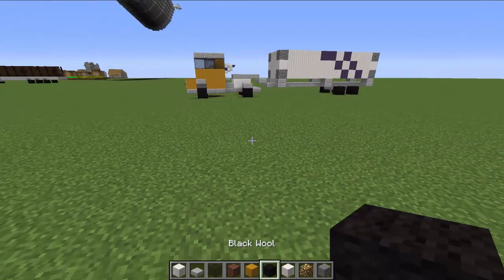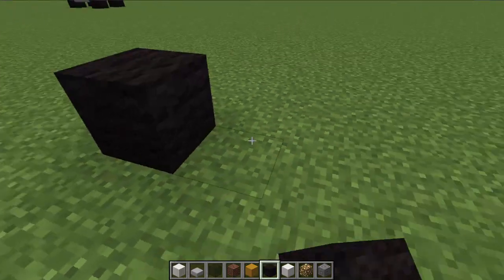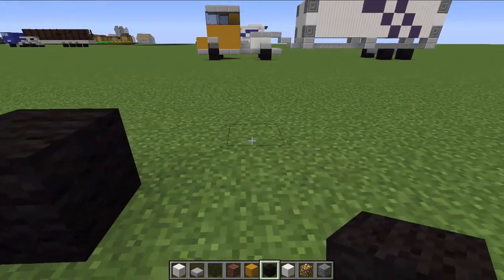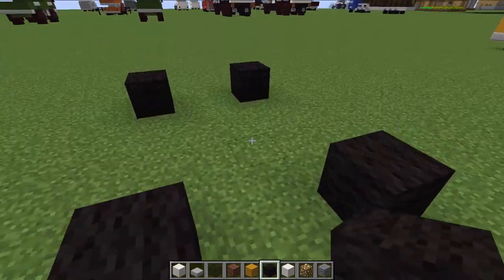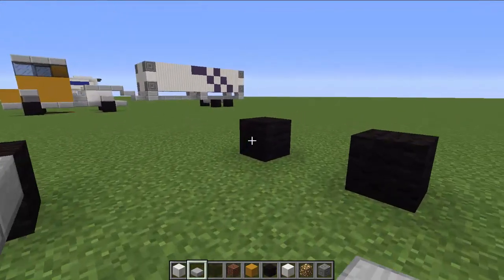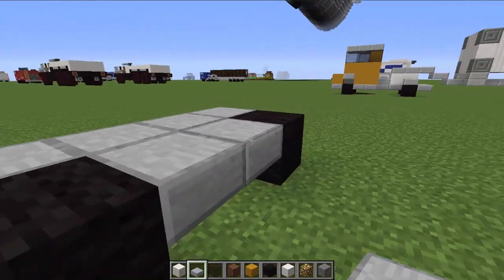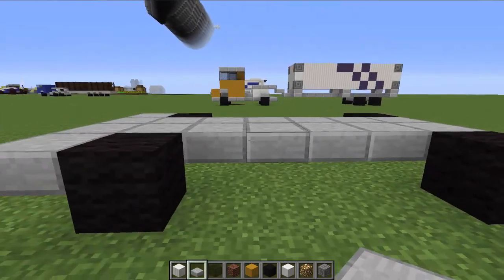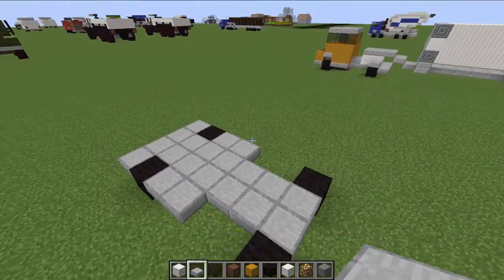We're going to start with the actual tractor, and we're going to start at the front wheels, just like so. Then we're going to go four blocks back and put down the rear wheels. The wheels are two blocks apart. And then we're going to connect the wheels with some slabs, just like so. And we're going to build the front bumper, connecting the front wheels to the back wheels with the slabs.